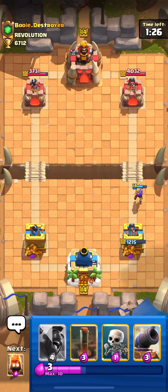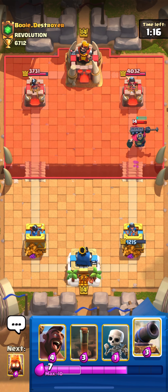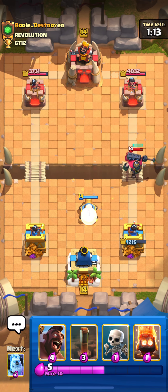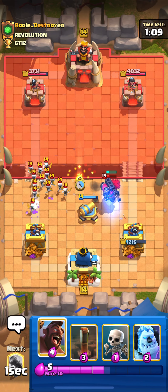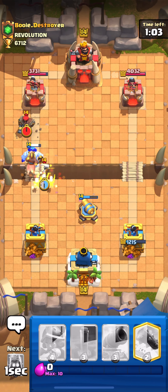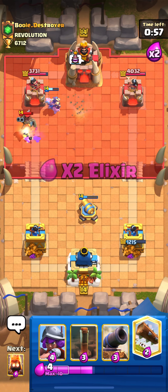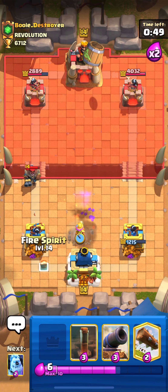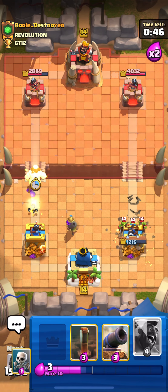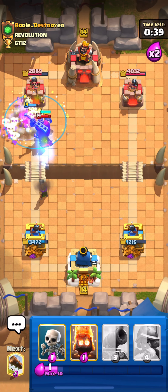We started really bad but double elixir is gonna be better for us — we're gonna get a lot of hog rider hits on the tower and get his troops out of cycle. I'm gonna fire spirit the skeleton armies and attack here. If he has tornado — he has hunter! This is not gonna be an easy matchup, but at least he misclicked the tornado. I'm gonna cycle to another hog and musketeer, then ice golem and hog again. He has skeleton army — I'm gonna earthquake everything.